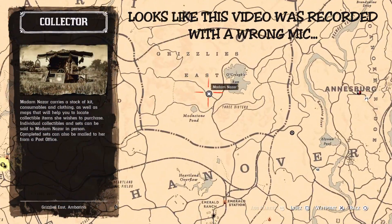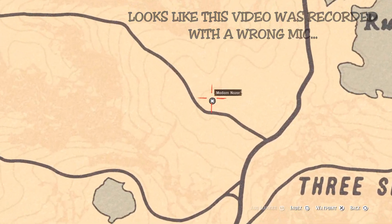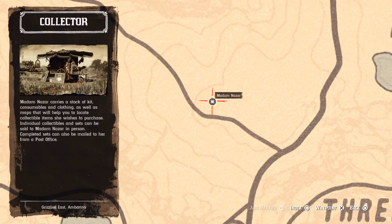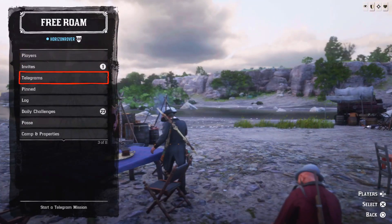Hello everyone, welcome to the channel, you are watching Horizon Rover. Today is Sunday the 13th of November and this video is about today's daily challenges and Madame Nazar's location in Red Dead Online. So she is today by Oakwood's Run, and the list of daily challenges for today is the next one.